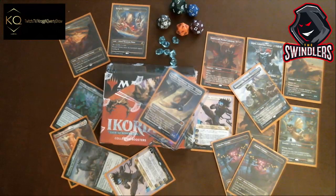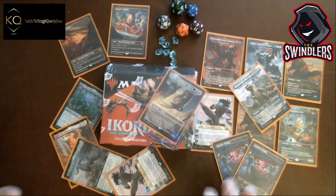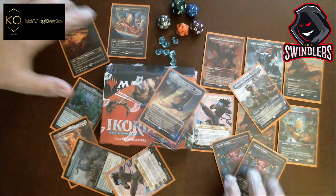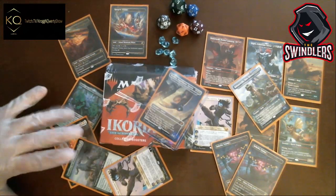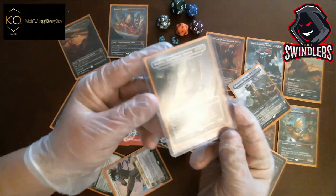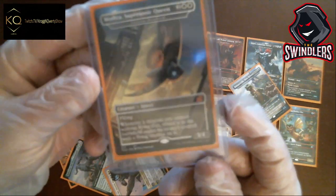Hello everybody and welcome to Krog and QWERTY Show's Magic the Gathering Emporium. Keep your arms and legs inside the vehicle at all times and enjoy your experience. What you see on the table right now is eight packs that we opened the other day — all single pack, single sleeve, bought at different stores. You won't see that video because it didn't record. We got four Triomes, two Narsets, a bunch of three-to-five dollar cards, and six different Godzilla cards, with Mothra being our best pull out of eight packs.